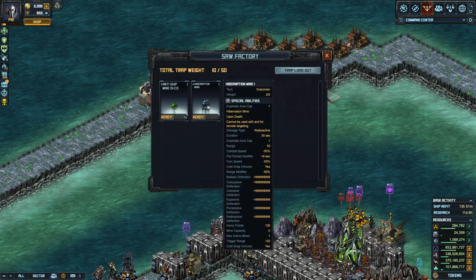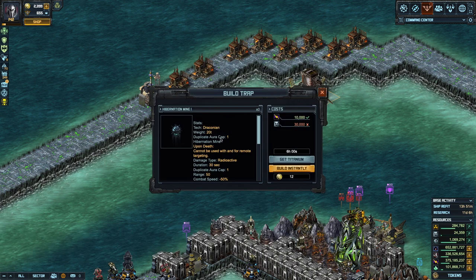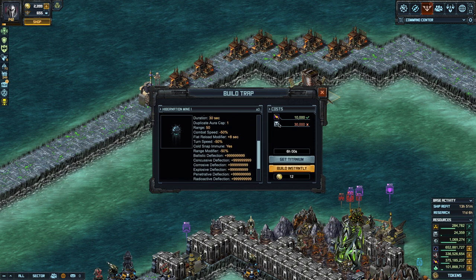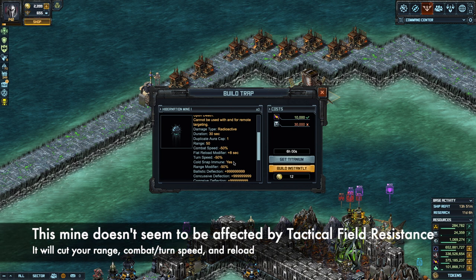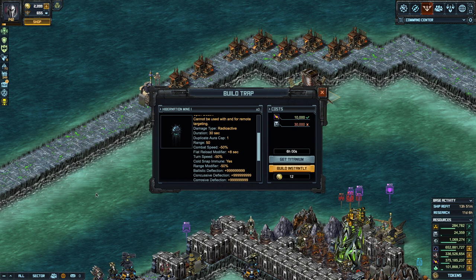The Hibernation Mine is different. It requires some titanium and energy to build. This one won't damage the attacker directly — instead it reduces their combat turn speed, adds eight seconds to their reload, and reduces their range by 50%. It's a tactical field effect. The range of the mine itself is 50, which means about two and a half tiles.